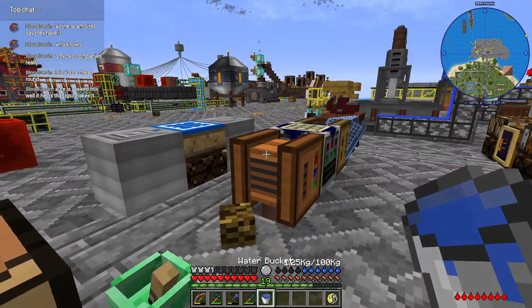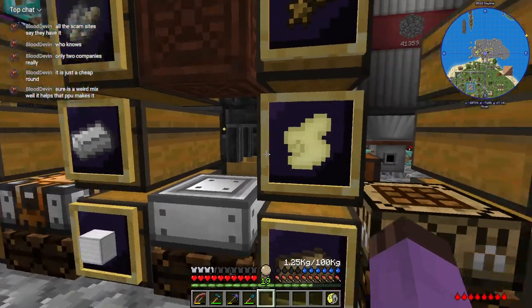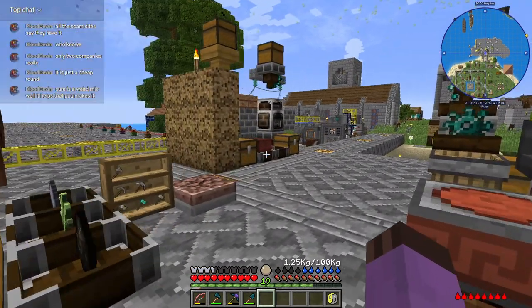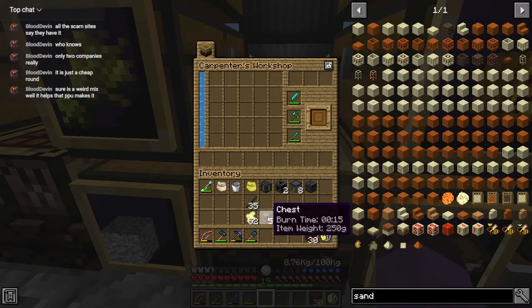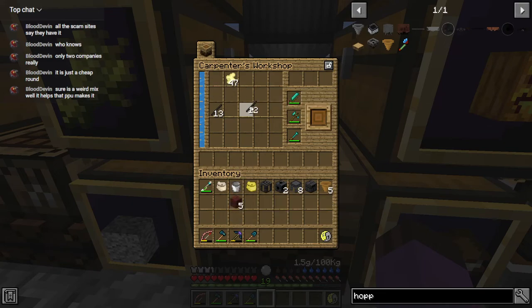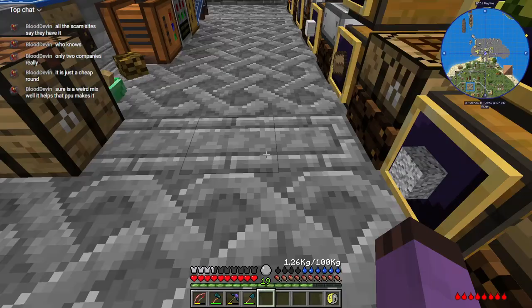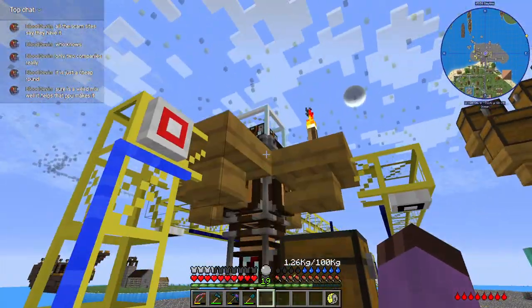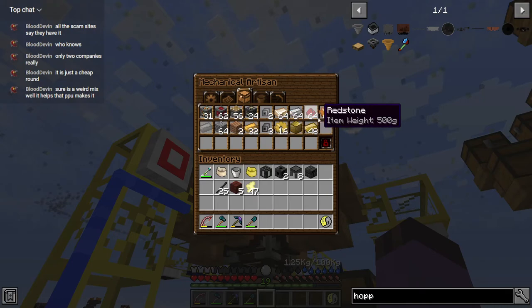That should be at least a few more crafts of those worked. I need to make some more tool rod tier twos pretty soon. Hopper — sweet. How many hoppers do I have in total now? Not enough, really. I'm going to need to make more bronze blocks in order to get more casings, definitely.